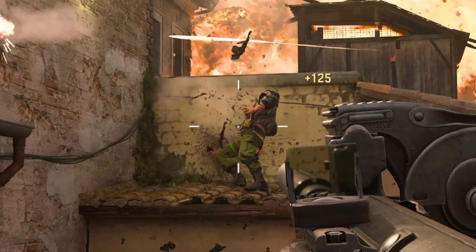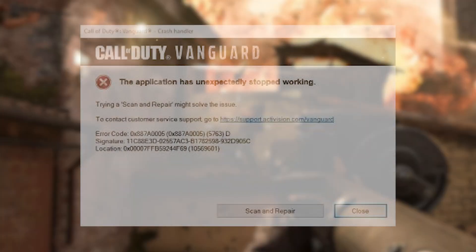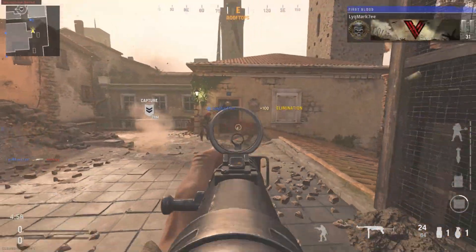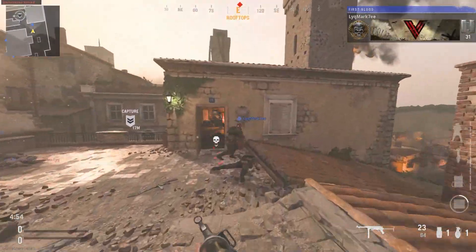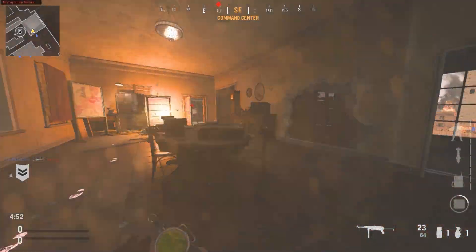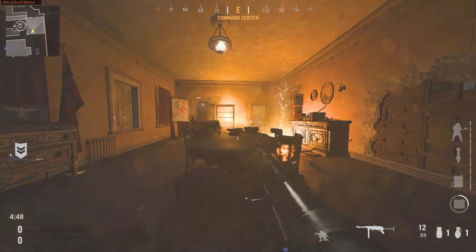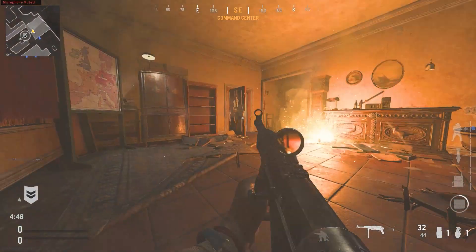If you play Call of Duty Vanguard and get the error message 0x887-0005, you are not alone. Since the game came out, many players have reported this problem, which usually happens in the campaign and zombies modes. There are a lot of ways to fix this error, but a quick restart or an update are two of the best. Check out the possible solutions if you are having this problem.